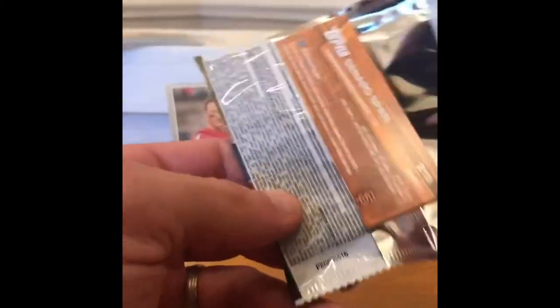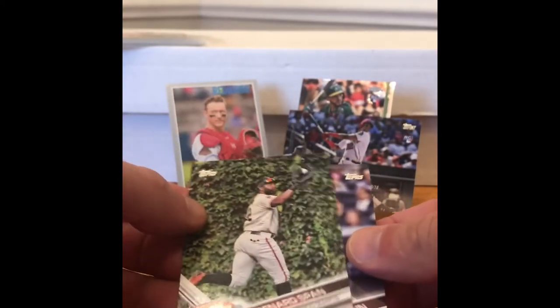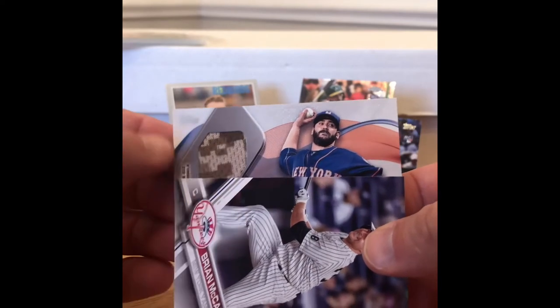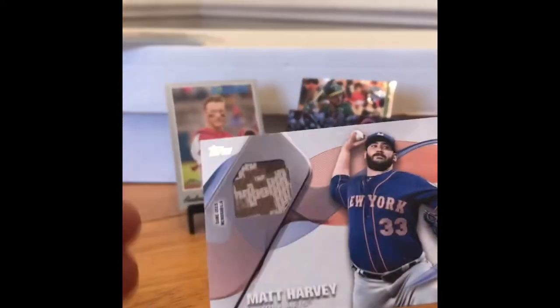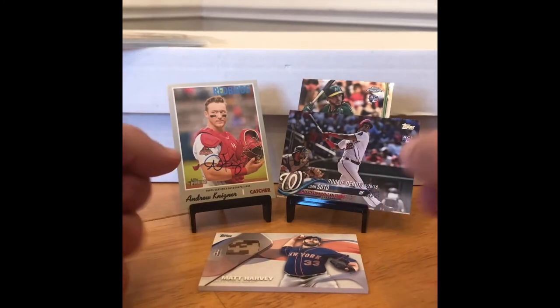2017 Topps Series 1 — looking for Bregman, Judge, Benintendi, Manaea, Josh Bell, Dansby Swanson, Guillorme, and David Dahl. Super short prints of Bregman, Judge, Benintendi. Oh my goodness, there's a really really thick card in this one. We got a Denard Span and — anybody recognize that guy? Plays for the Mets — Matt Harvey! Matt Harvey relic. Looks like it's camouflage, so that's definitely from one of the Memorial Days or Military Appreciation Days. Pretty sweet.